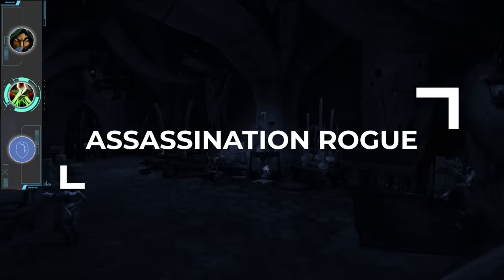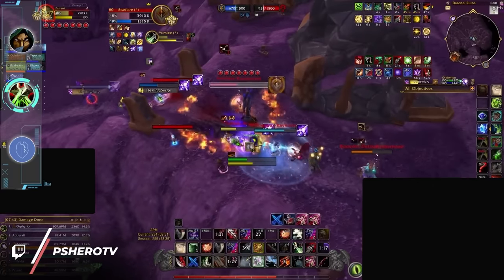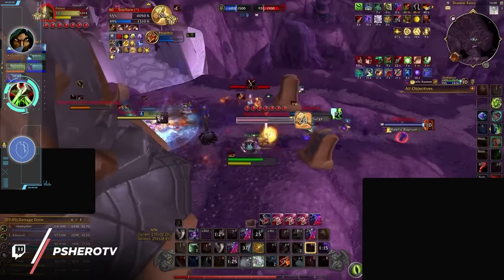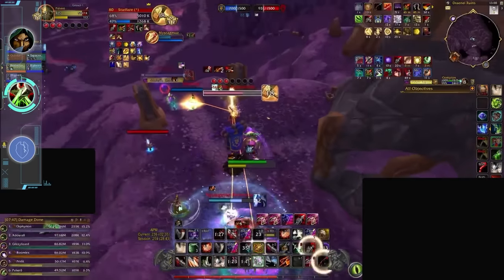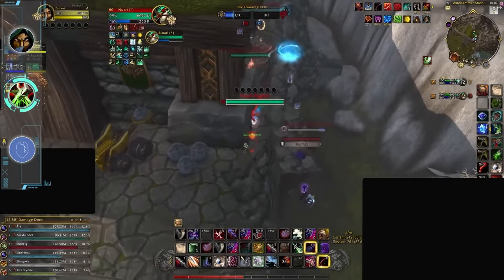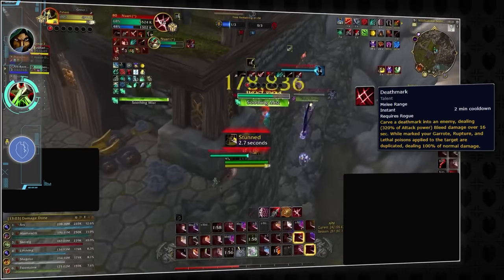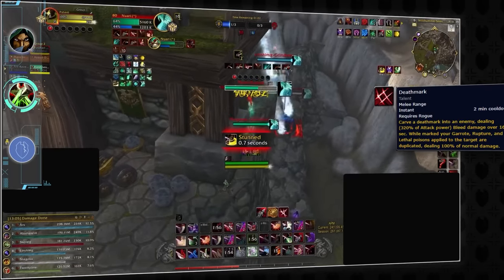Next up we have assassination rogues, who are basically just sub rogues with half the control but double the damage. Assassination's strength comes from its teamfight damage, as it can spread strong bleeds and poisons on multiple players at the same time, making it a pretty dangerous class in brawls. It can also dish out some deadly burst damage to flag carriers with its Death Mark ability, so when those stacks go high your assassination rogue will seal the deal and win your flag back.